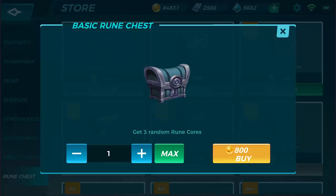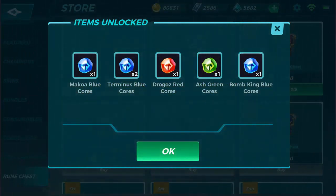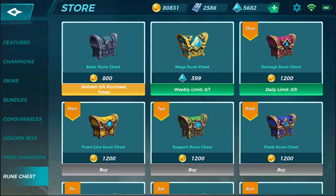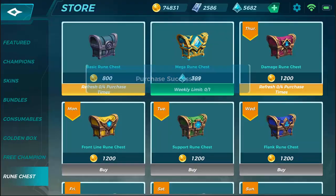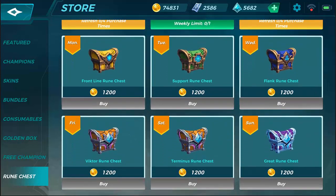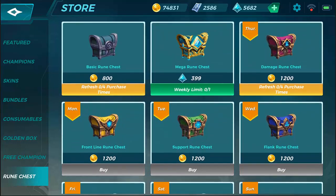Every day make sure you do this. You have a limit on your basic runes per day, so make sure you get the max of these daily — that's 4,000 gold for those. You'll get random ones. We spent 8,000 gold so far, and that's the limit for these. It actually changes every day.